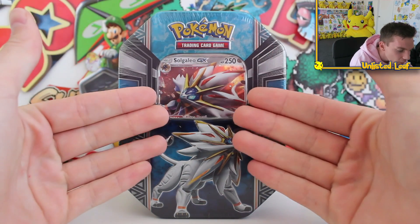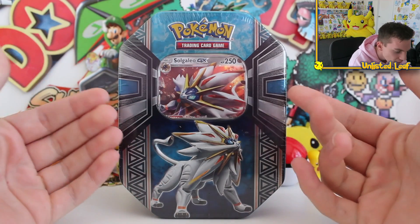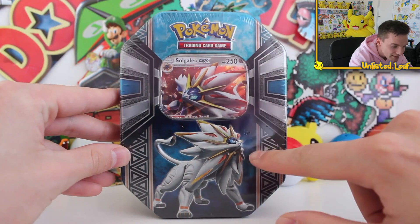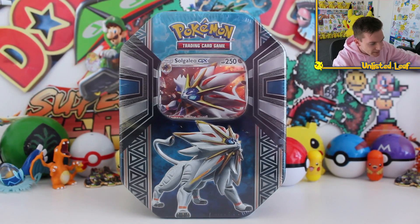On the front of the tin, are you looking at the artwork of this promo card? Absolutely out of this world. The promo art on the tin as well, it looks so cool. I always love the designs - smoky blue up the top, tribal patterns down the side.